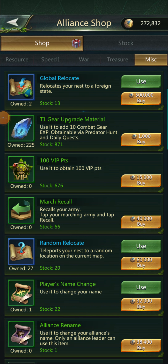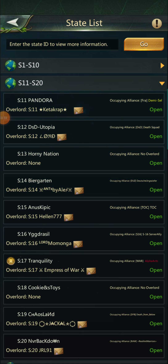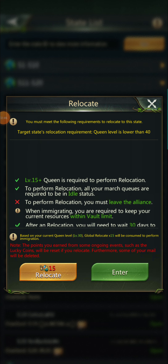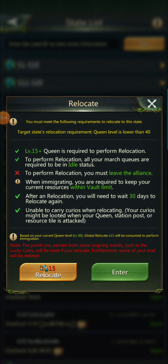You have to use a global relocate to see the requirements and check if you meet them. Hit 'Use,' pick a state — let's go to the Horny Nation. Here are the requirements you need to move states. First, you can see that I need 15 of them and I only have two, so I'd have to push hard to get more.